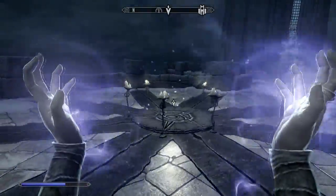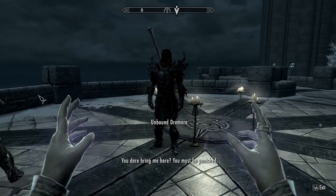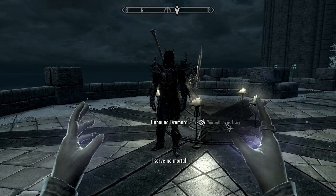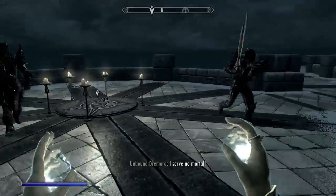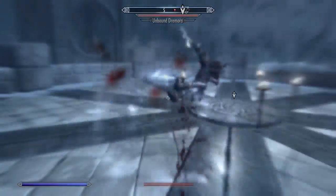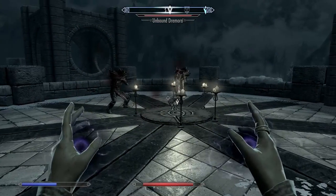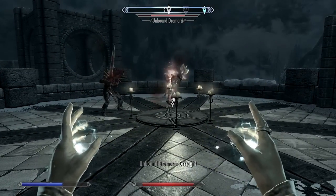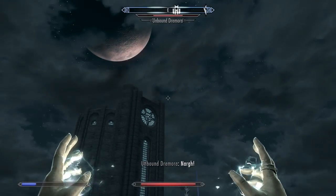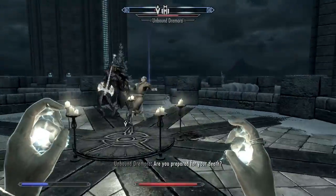I've summoned the Dremora. I'm almost 100% sure when I summon this monster it's going to completely ignore me. I'm pretty sure it's just going to drop him right instantaneously. What the hell? Holy crap, dude, this is ridiculous. Oh god, is that a dragon?